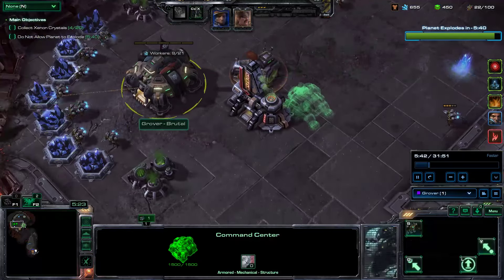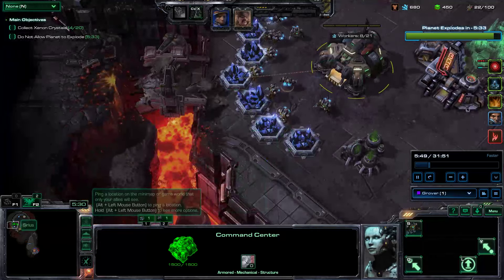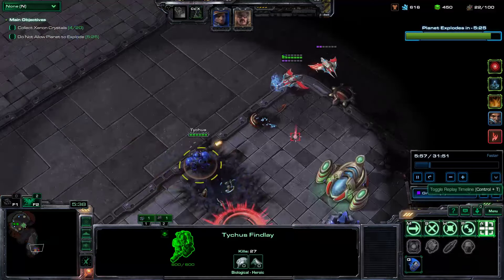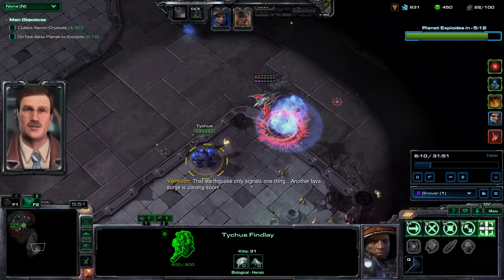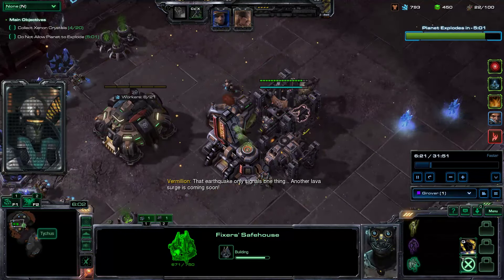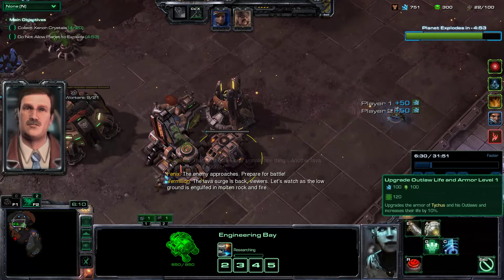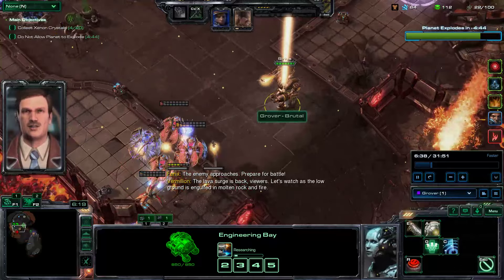That's annoying when you have to send an SCV or a drone to collect the crystals and they just get hit by a random tornado because they're not smart enough to path around the tornadoes. And you can see how strong Tychus is. Here I'm just building an Engineering Bay. Tychus is a commander — I mentioned with Stukov that I don't usually bother with armor upgrades, but I will with Tychus.